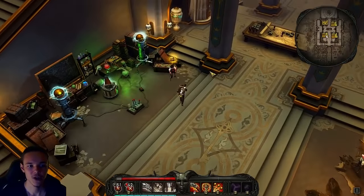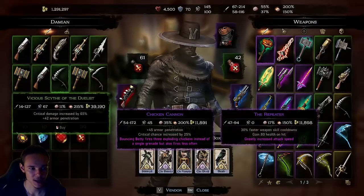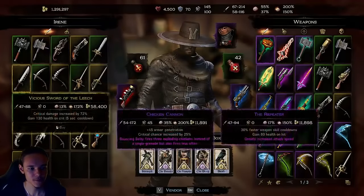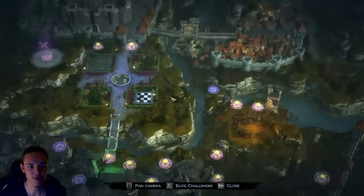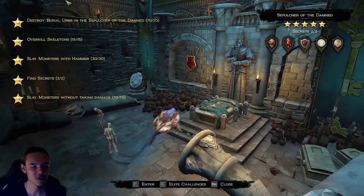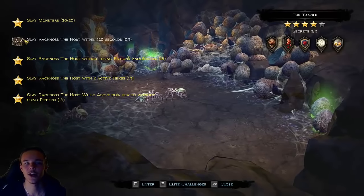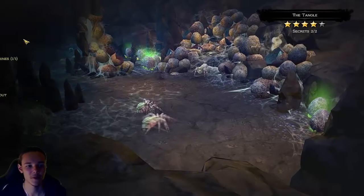Now let's go over the town. There's a vendor that sells potions and some weapons, and another vendor just for weapons. We have the map, which is really important — you can teleport to any area you want with it. Every single area has 5 challenges, and completing a challenge rewards you with a chest from which you can get a piece of armor, a destiny card, or a demon power.